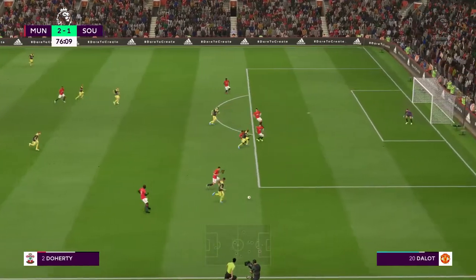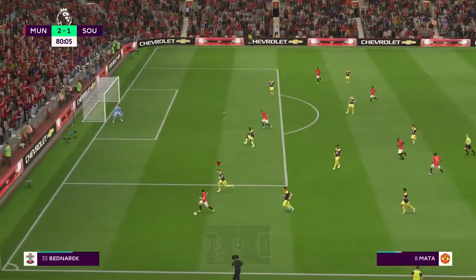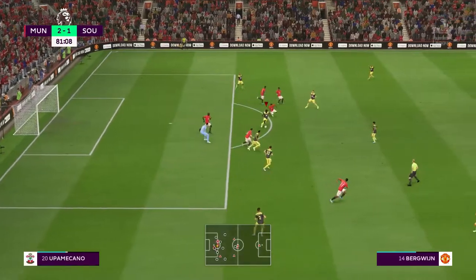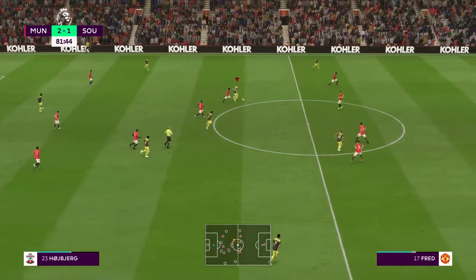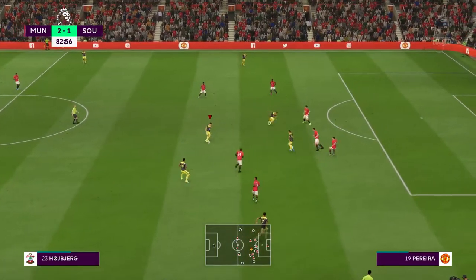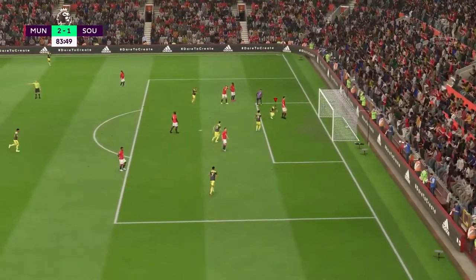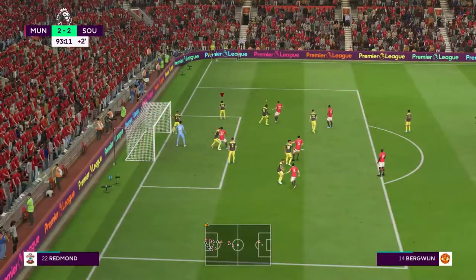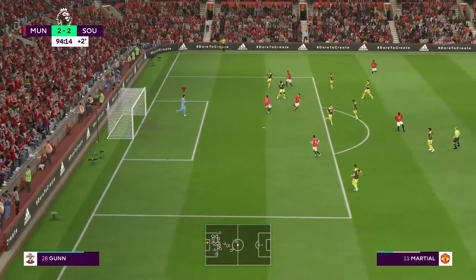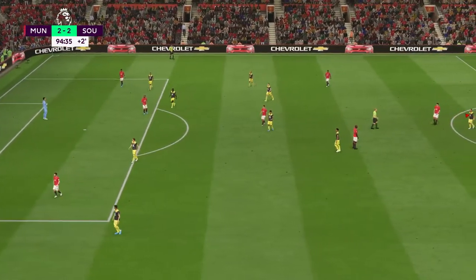Doherty's in the box crossing to Nathan Redmond but a terrible shot. Angus Gunn makes a good save on the other end. Here's the counter attack - Halsberg to Gibbs-White going by himself to Lamina, then back to Halsberg, to Che Adams who comes inside and this time he finally scores a good goal - 2-2. Here's a corner kick for Manchester United - great effort by Martial but Angus Gunn denies it. That's how the game ends 2-2.